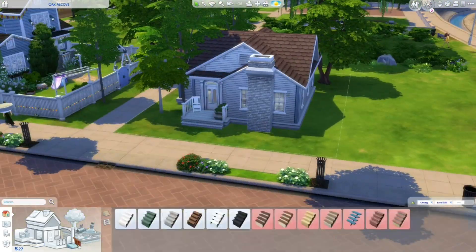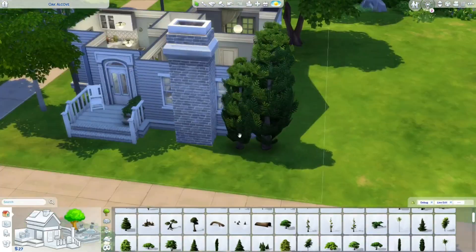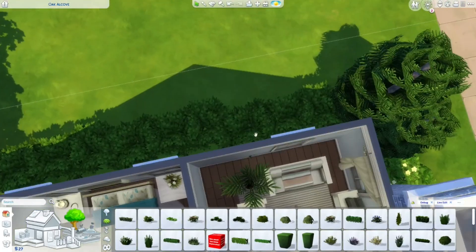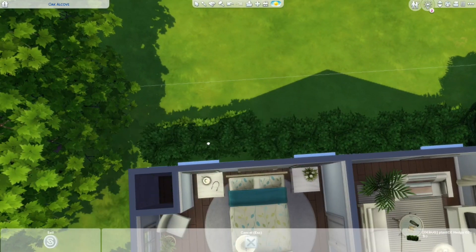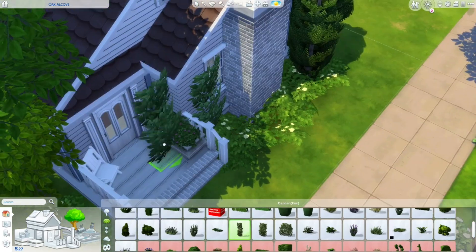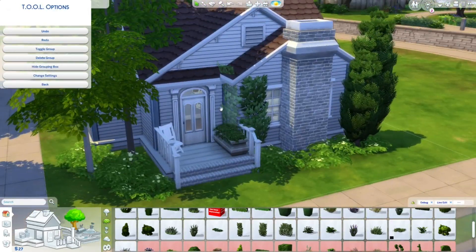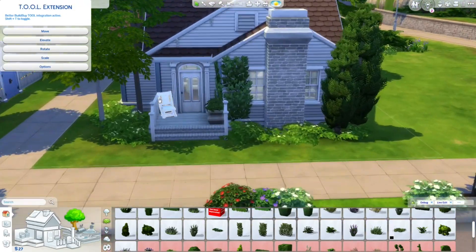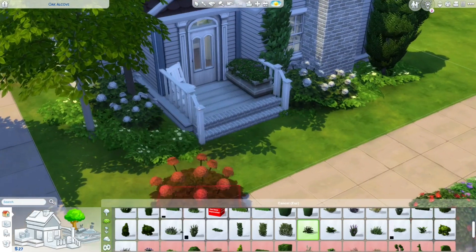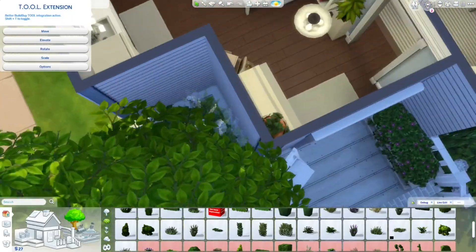I tried to make the exterior look as good as possible with landscaping. I've gotten requests to do a landscaping tutorial — let me know if that's something you'd want. The landscaping here is very simple but I really enjoy it. I think landscaping is one of my favorite parts of building — a house without landscaping doesn't look good to me, same as in real life. I realized that doing base game landscaping is harder than I thought because I use a lot of items from other packs without realizing.